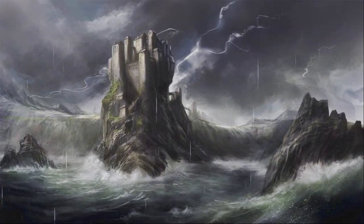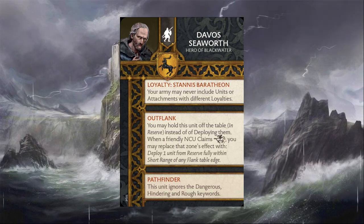The commander I want to talk about is Davos Seaworth, the Hero of Blackwater. As an attachment, he brings the ability Outflank, so you can hold the unit off the table and bring them in whenever you claim the maneuver zone. He also has Pathfinder, so they ignore dangerous, hindering, and rough keywords. The Pathfinder isn't really a big deal for the archers — you can put them in some neat places with terrain protecting them — but honestly, I don't think the R'hllor Lightbringers are going to be moving a ton.